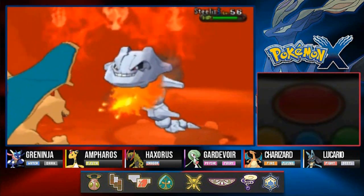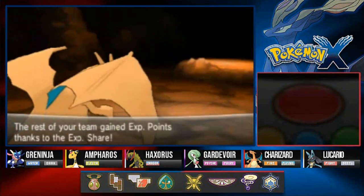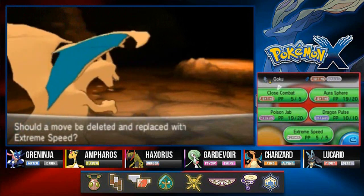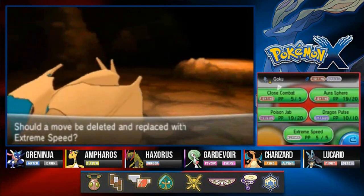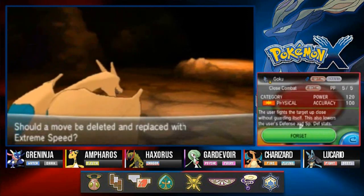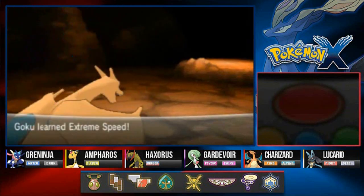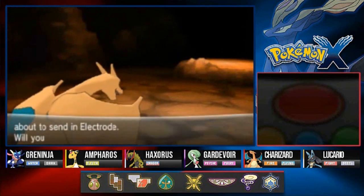Look at that — Steelix defeated! Goku grows to level 65 learning Extreme Speed. Extreme Speed uses charges by blinding... okay. Aurora Sphere, Close Combat — you know what, I'm going to take Close Combat away just because it's another fighting type move and I can relearn it anytime. There we go — Kakashi gains a level to 67.